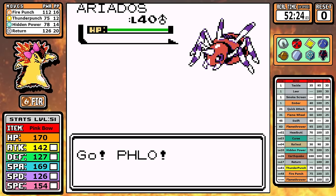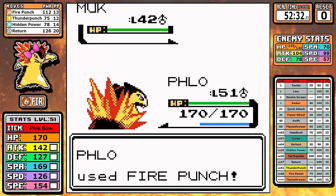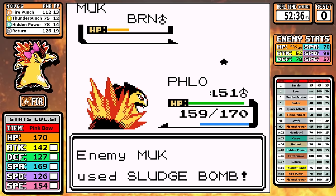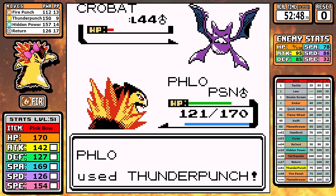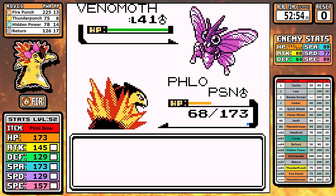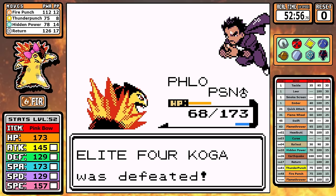Even though Koga has bugs and Thunder Punch and Fire Punch pretty much cover everything, there is a point in this battle where things get kind of close. The Muk uses Minimize and I start missing a little bit, then I get hit with Toxic. After I finally get the Muk down, the poison starts ticking up. The Crobat uses Double Team and Koga is stalling as much as he can while you're on the clock with Toxic — it's pretty much doubling every turn. I'm healthy enough and don't miss on the Venomoth. If I had missed, it would have been my first reset. But Typhlosion keeps it going strong.